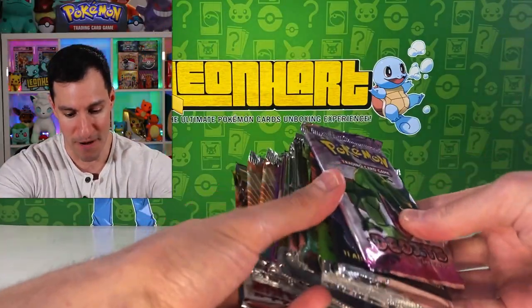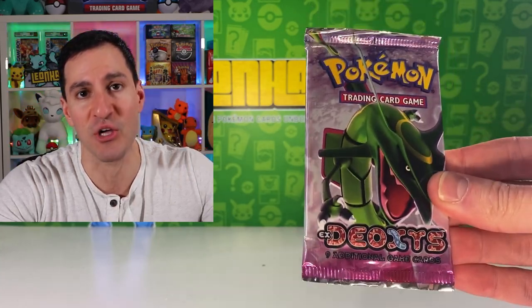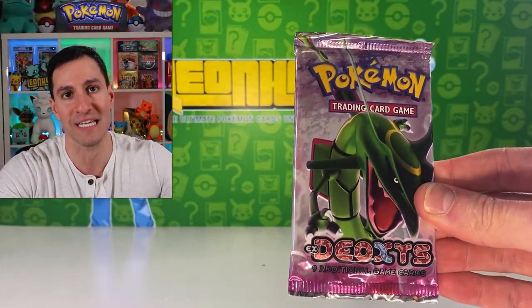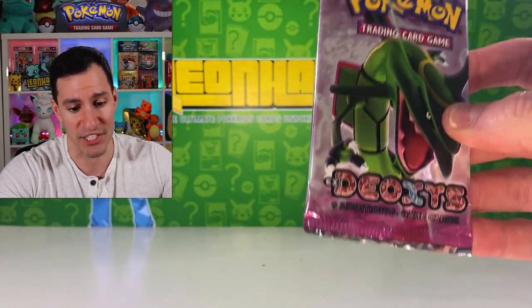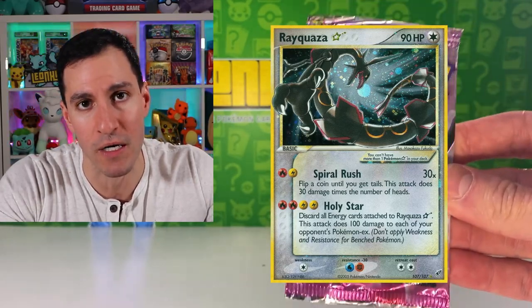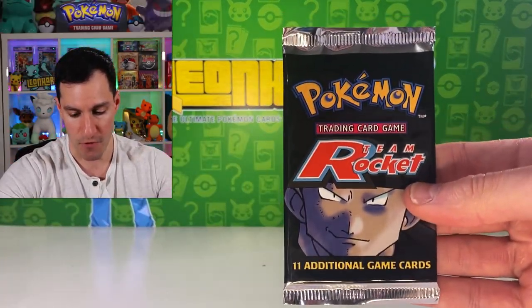First off we have one of if not the rarest and most valuable sets — EX Deoxys, originally released in the mid-2000s during a period where Pokémon wasn't all that popular. This pack has a chance to pull the Rayquaza Gold Star Pokémon card, and of course Latias and Latios Gold Stars as well. We'll be opening up all of the packs I show you today.